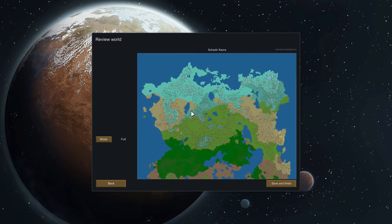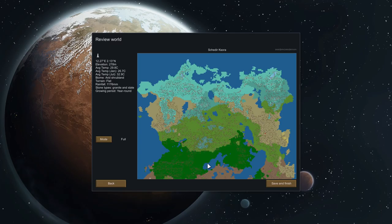So we have a lovely large ice sheet followed by a fair area of flat temperate forest, a big bit of desert, some boreal forest, some tropical rainforest and some shrubland. Lovely.